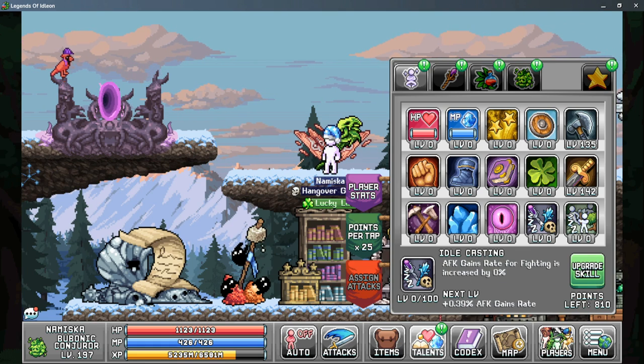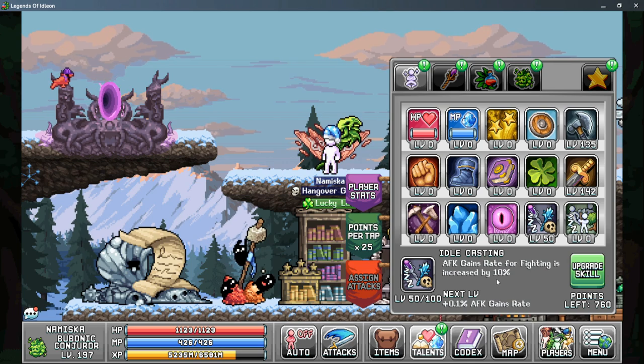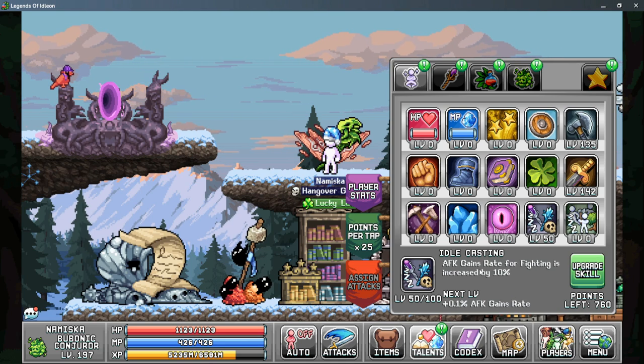After that, your next priority should be putting 50 points into Idle Casting. There is a diminishing returns for this skill, so when you get above 50 points it really slows down, and at 100 points you only actually get 17% AFK gain rate. So that should not be your priority after 50 points.